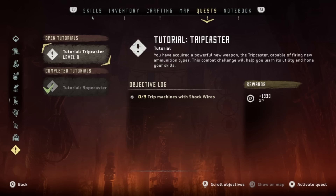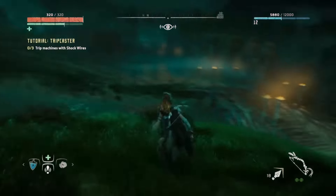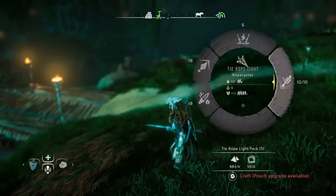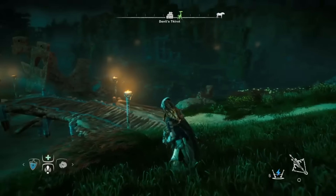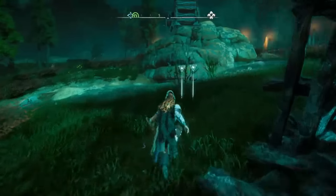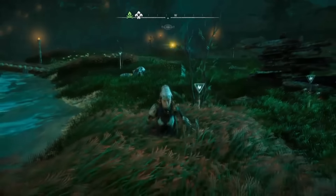One thing to note is you need to activate them, like I just did. You activate the quest, and if you don't activate it, it doesn't count. So you can be tripping enemies with the shock wires and tying rope to machines and pulling them down all day, but unless you equip the actual quest as if it's a real quest — even though it's a tutorial — you need to equip it, then do it, and then you'll get the credit for it. That is tip number four.